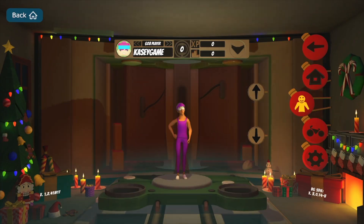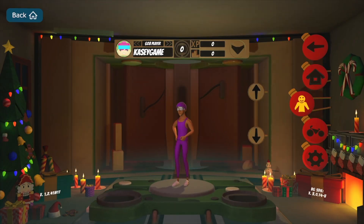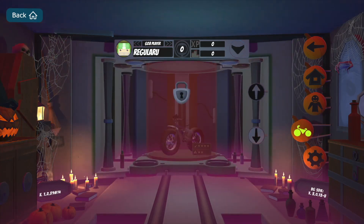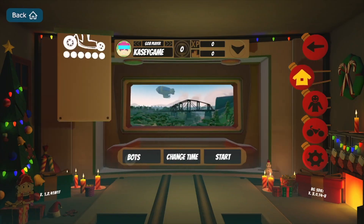A really cool thing about Go Bikes is that you can actually customize your avatar, which allows you to represent yourself. If you want to be funky and cool and have crazy colors in your outfits, you can do that — and the more you ride, the more customizations you can unlock. In multiplayer mode, you can ride with eight other riders, so you can practice under pressure and prepare yourself for Goji Games. When you select a course to ride, you can see the leaderboards to your left.